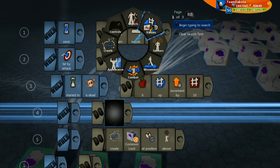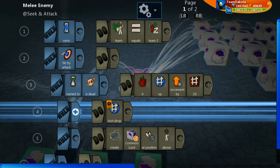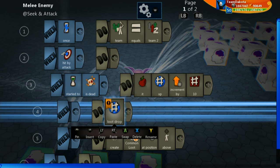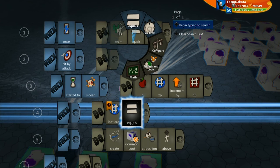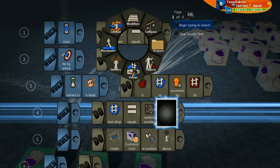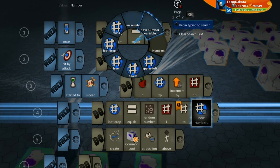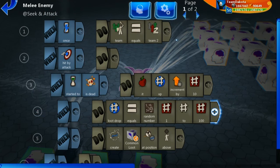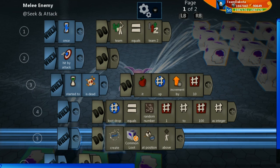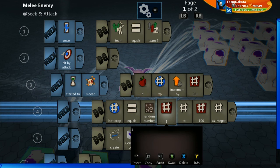So we're going to go to values, number, and I can choose loot drop here — loot drop right now is just a local variable across all of our objects, so there's no worry about it conflicting with anything. If I were to set this as global and other things as global, then that would be conflicting. Loot drop is equal to math, random, random number, starting at 1, up to 100. We also want to make sure we're setting it as integer. So now this random number loot drop is going to be set to some random number between 1 and 100.